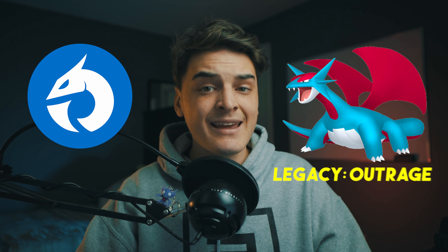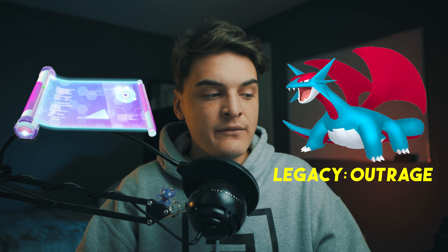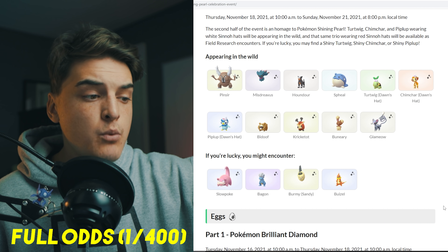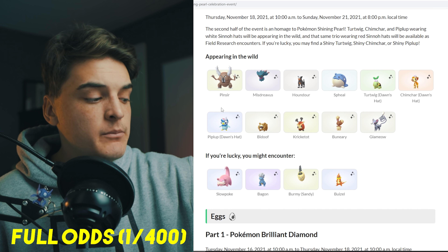We also have Bagon, evolving into Salamence. Salamence right now is a very good Dragon-type raid attacker; however, you do need its legacy move Outrage, which you can get using an Elite Charge TM or by waiting for an event to evolve Bagon into Salamence. Salamence also has Mega potential in the future, which will be one of the best Dragon-type raid attackers. For shiny hunters, all of these wild Pokemon are at regular 1 in 400 shiny odds, so no perma-boosted Pokemon in this group.